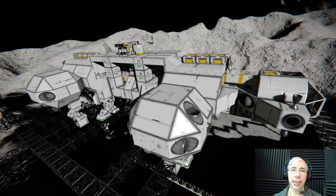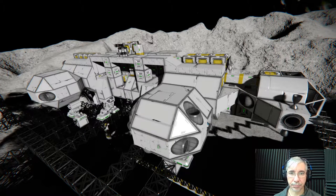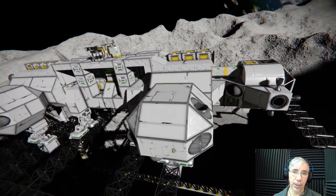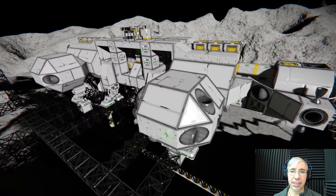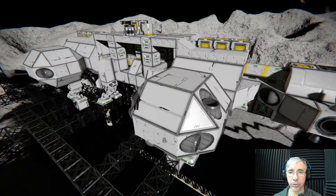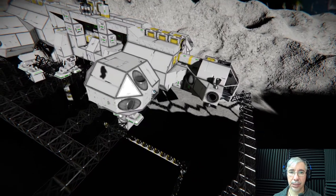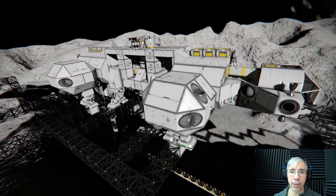Without flight assist, the ship follows Newtonian physics — once you activate a thruster, the vessel tends to keep its velocity in that direction. Of course you're subject to the gravity field so the ship tends to fall. The advantage is that once you activate a thruster, you can have these short bursts and the ship will continue moving at a constant velocity in that direction.